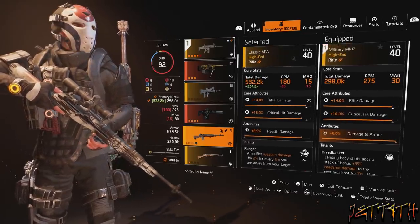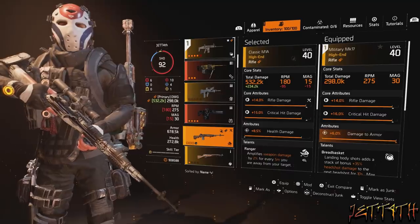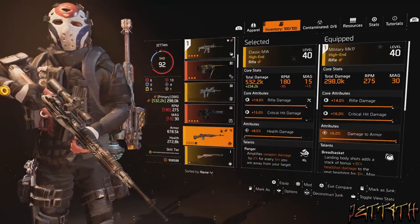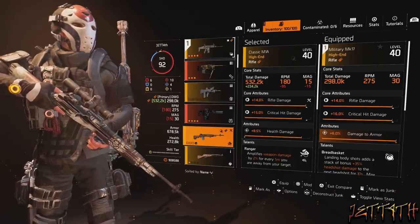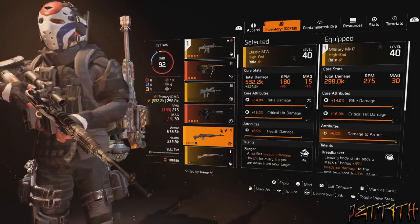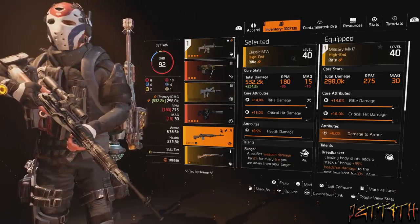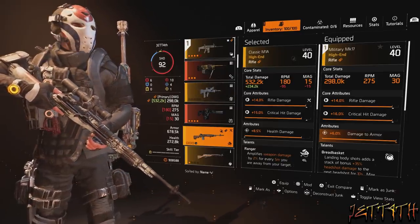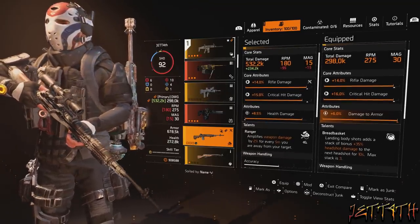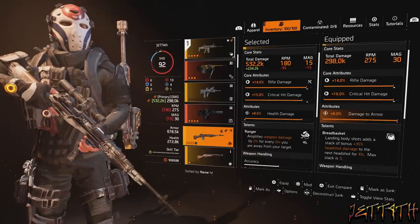For my M1A: 532,000.2k total damage, 180 RPM, and a 15-round mag. Core attributes: rifle damage and crit hit damage. Regular attribute: health damage — I'd rather see damage to armor there, but RNG is RNG. The talent on here is Ranger: amplifies weapon damage by 2% for every 5 meters you are away from your target.